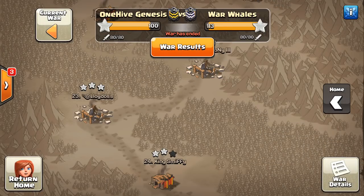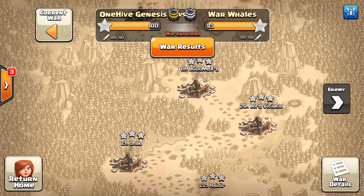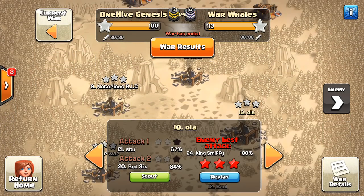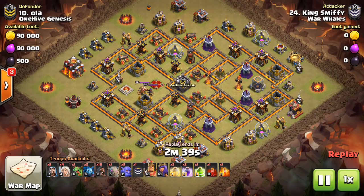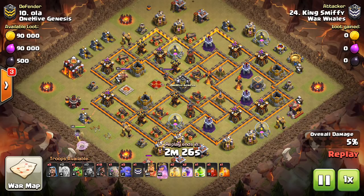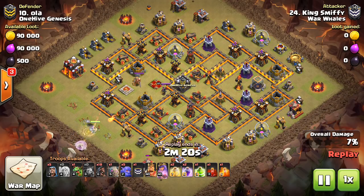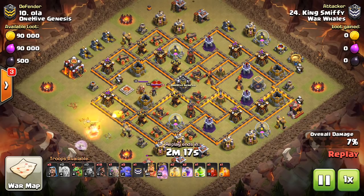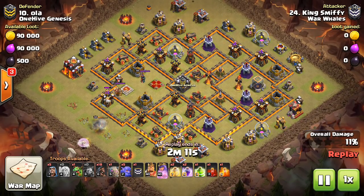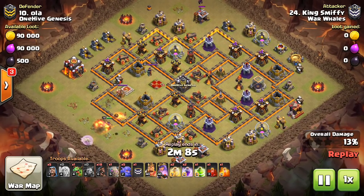So let's take a look at another maxed out base. I'm going to show some of War Whale's attacks — they had a good war. It was a midweek war, so it was a little bit tough to adjust to the update, but they did a great job having some pretty good bases ready, so they defended well and had some good attacks. We should adjust pretty soon with some friendly challenges and be good to go come the next ranged war. So this next attack is King Smithy from War Whales — another Queen Charge hog attack on a maxed out base — and the two things I talk about: getting the core of the base taken out and getting the defensive heroes, that's what you're going to see in this attack.